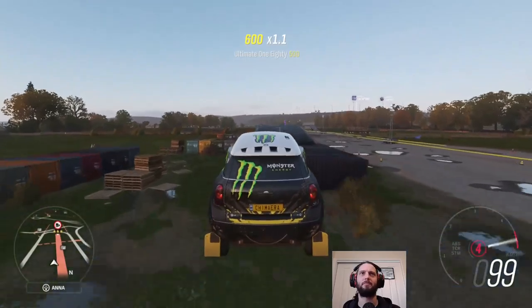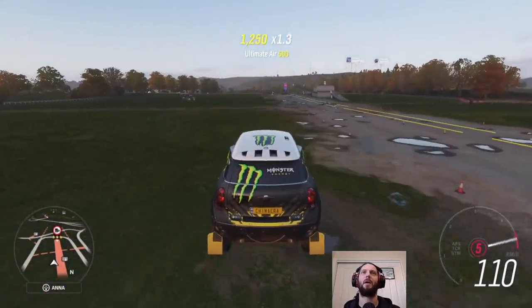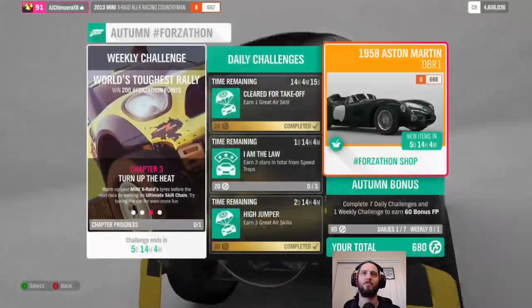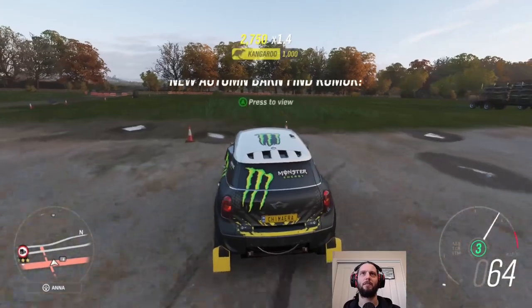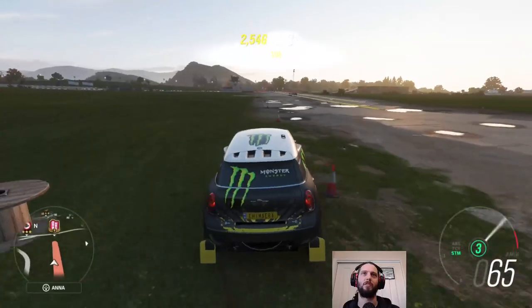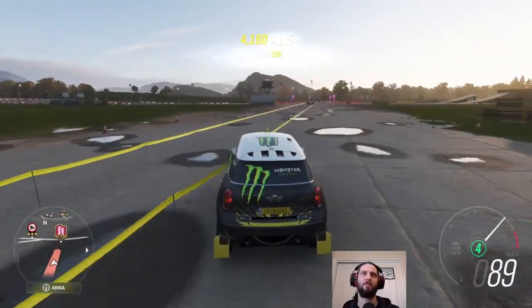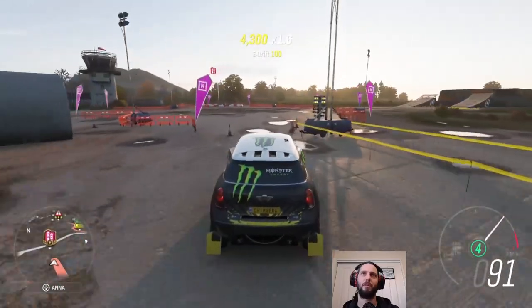On to the last kangaroo combo and — thump — cresting hills complete. Next challenge: earn an ultimate skill chain. For an ultimate skill chain you just need to keep linking skills together. Wreckage is obviously the easiest one to get, but if you just keep breaking stuff it doesn't rack up a combo indefinitely — you do need to work in a drift skill here and there.